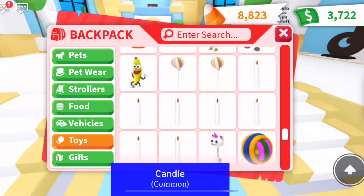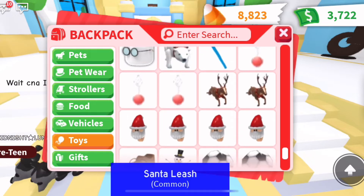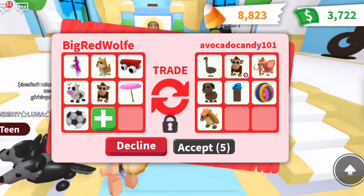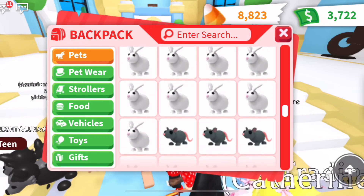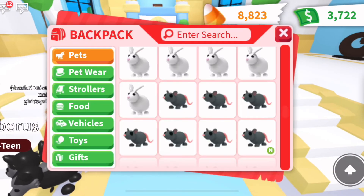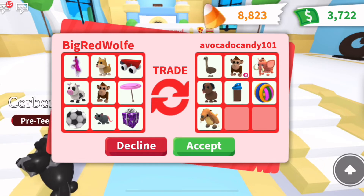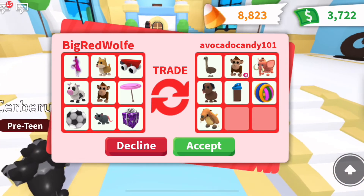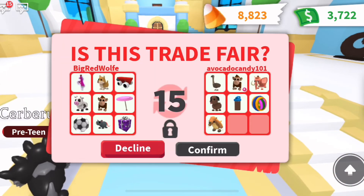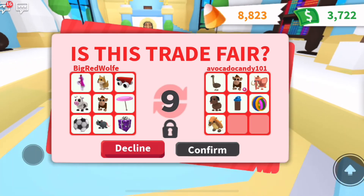I'm also going to look back through and add some more pet toys because they're adding a couple of pet toys, and I want to try to make this as fair as possible. I also have a legendary item in there — that is going to be the Ride Potion. As we saw at the beginning of the video, you couldn't trade ultra rare or legendary items unless you've passed the trade exam and have your official Adopt Me Trader's License, which I do.